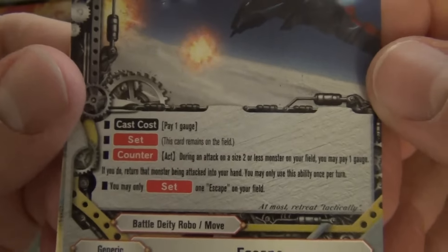Sun Dragon, 3 crit, 1/1. Great spell: Sacred Bless. Pay 4 gauge set. At the beginning of your main phase, you may pay 1 life; if you do, draw a card. You can only activate this once per turn.